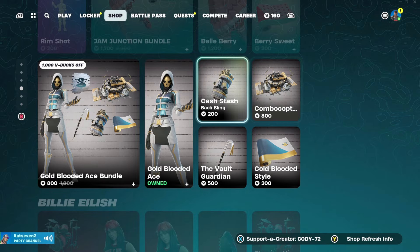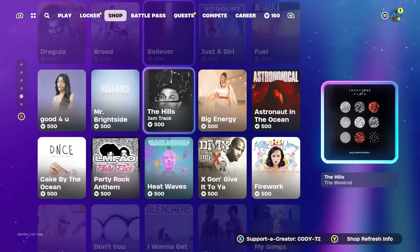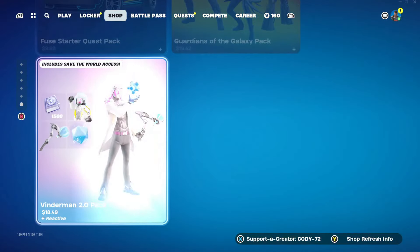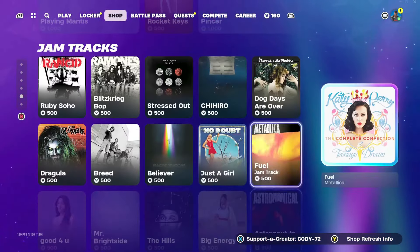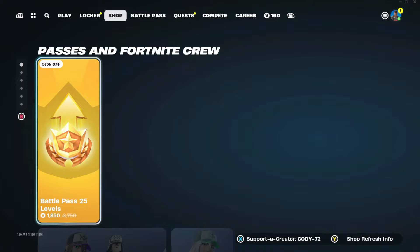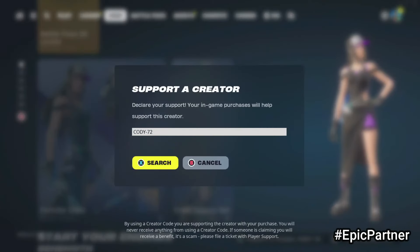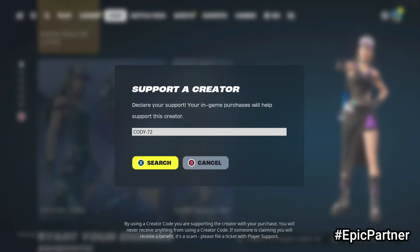We got the Billie Eilish tab as well — gear for Festival there, and the Jam Tracks. I don't see anything new as of this item shop, and some of this stuff has been in the game since last season as well. That's gonna wrap up today's item shop! If you guys need a few more levels, you can buy 25 levels for 1850 V-Bucks. Be sure to use my code cody-72 in the Fortnite item shop — it helps me out a ton. Goodbye guys!